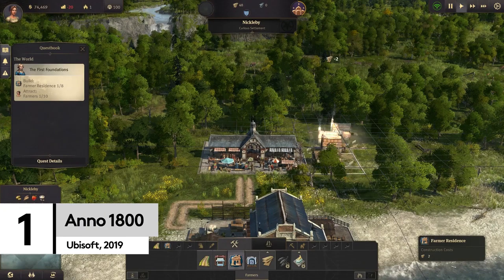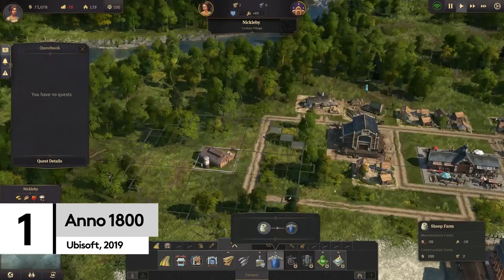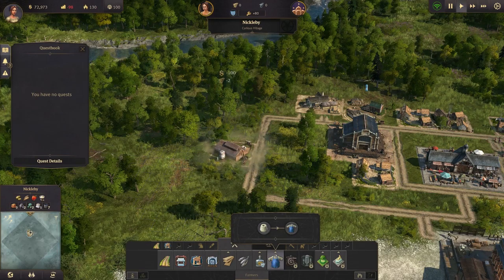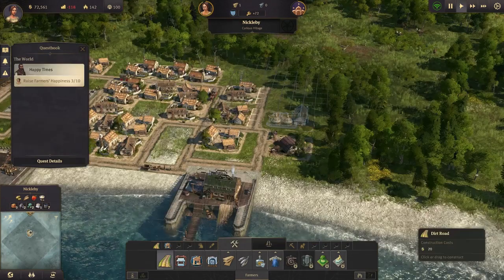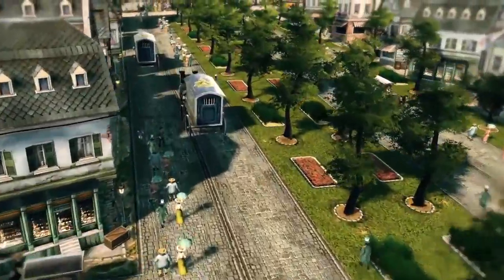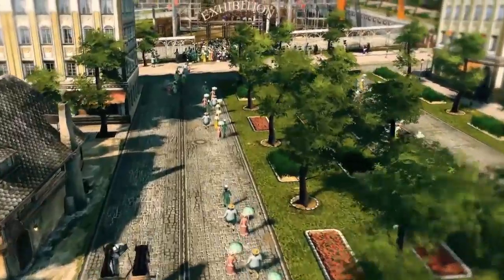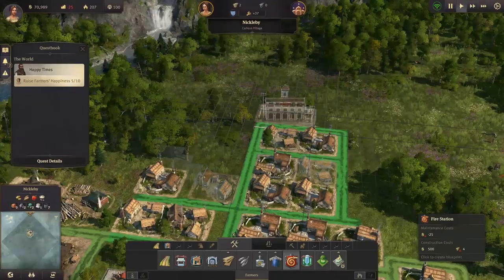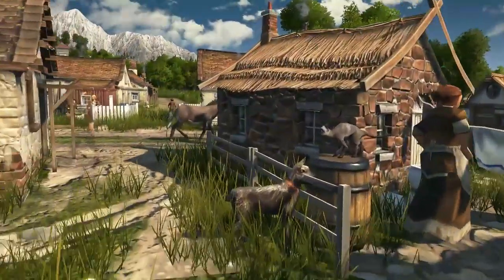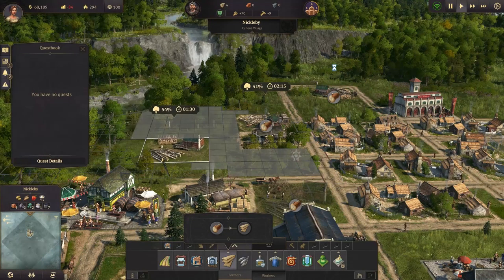It was one of the quieter 2019 releases back in April, but that doesn't mean that Anno 1800 isn't one of the best reasons to get managing your resources and plotting out streets. Whether you go for the full campaign — which also makes it one of our best strategy games to play in 2019 — or head straight to the sandbox mode, when it comes to historical building sims, Anno 1800 has you totally covered.